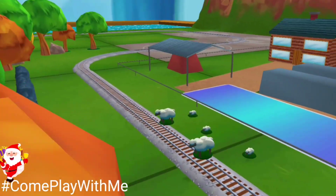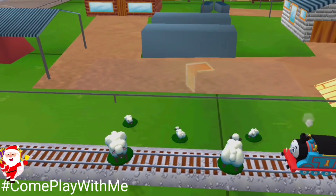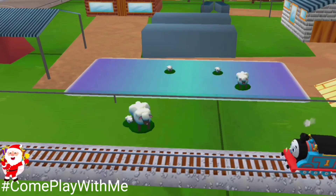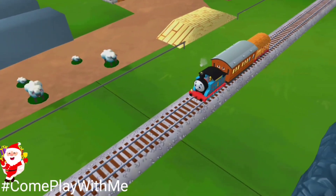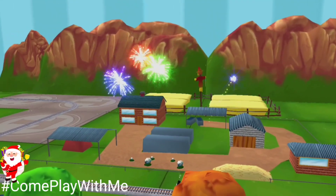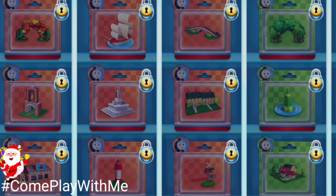Oh no! Sheep have wandered onto the tracks! You can help out by dragging them back into their pen. That's the way! Wow! There's nothing left to unwrap, but these new packs are full of new toys to open. Get the Mega Bundle to add even more to your train!